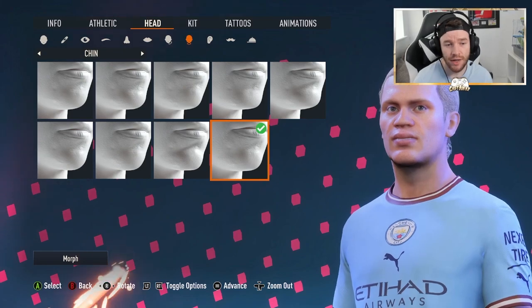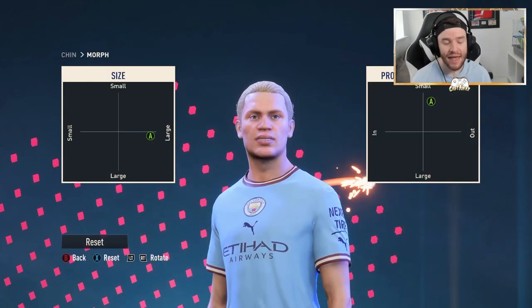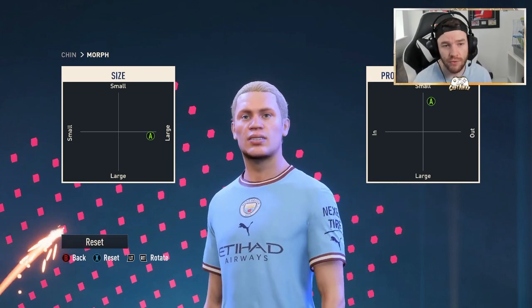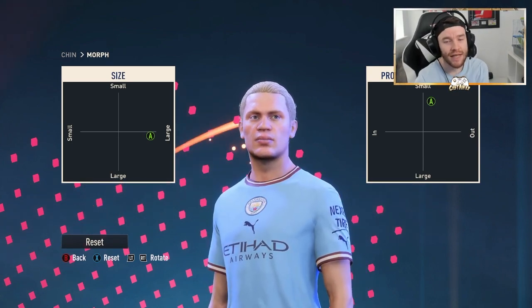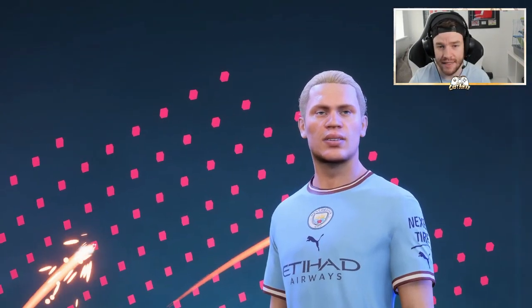And then the chin — you want to choose the one in the bottom right. I swear I use this one every single build that I make. This is what you want to do for the chin, for the size and fullness of the chin itself. I'll give you guys a few seconds here to save that.